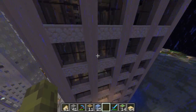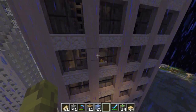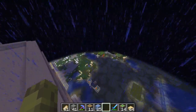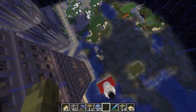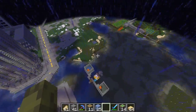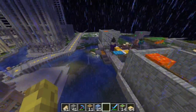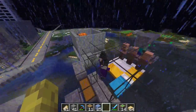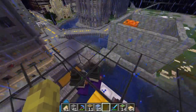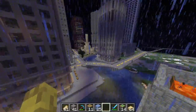A month ago we had iron shortages going on in the central depot. Vanilla Dip made that machine and filled up the crates we had assigned to iron in the depot. I thought, geez, maybe we can just turbocharge this — and that's what that big building ended up being.